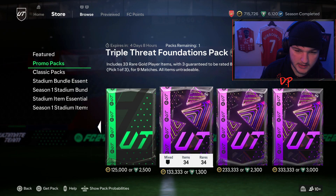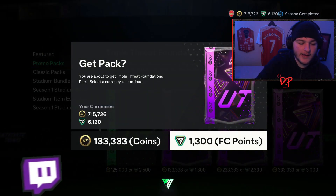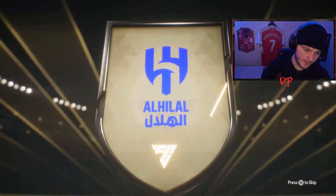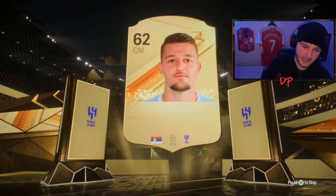Triple Threat Foundations pack — 33 rare gold players, three guaranteed to be 84-plus. Let's do it. 1.3k or 133,333 FIFA points. That's a walkout — can it be a double? It's not a double walkout. That is bad, that is awful.